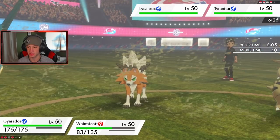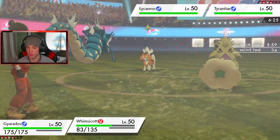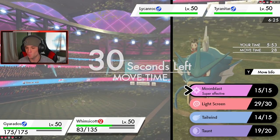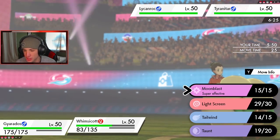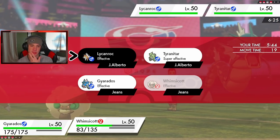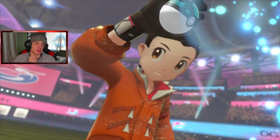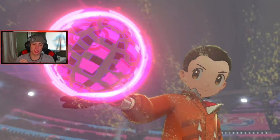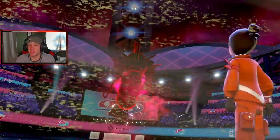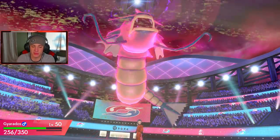Lycanroc is still a threat so we're definitely Dynamaxing here, changing up the weather and getting after Lycanroc. Now I can proc Weakness Policy on Tyranitar — actually wait, let me just double up into Lycanroc just in case. I don't know who gets the Dynamax. We should see the weather change first since my Dynamax comes out first. Lycanroc could be holding Focus Sash or not have Sand Rush, but chances are it does have Sand Rush. The Intimidate dropped both ends which I really like.